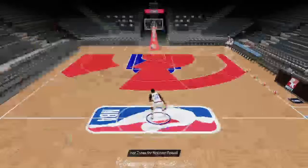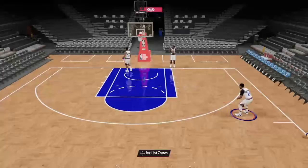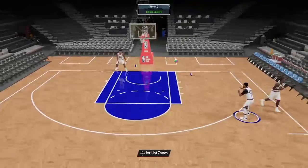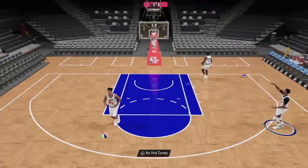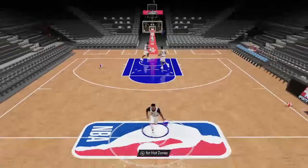It just depends what his release and dribble package are. I already put him in my lineup, let's go right into freestyle and test him out. He has that behind-the-back where you just pound it against the floor, which is not the best. Let's see what his release is — it's not bad, not the greatest release, but it's a very usable release. You get that release down, it's actually pretty nice. It's a good release — nothing special, but it's not bad at all.